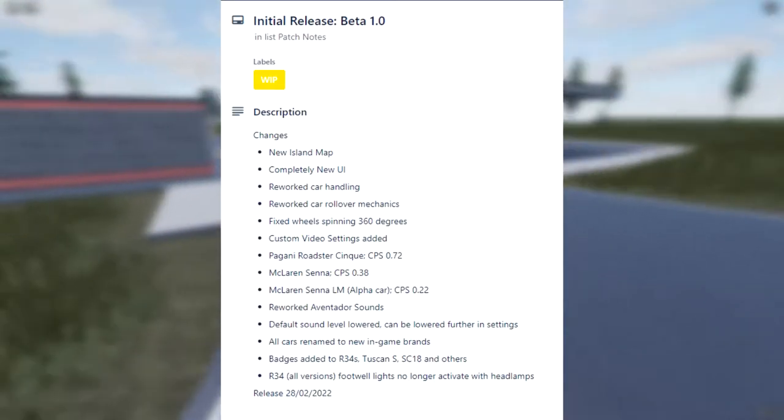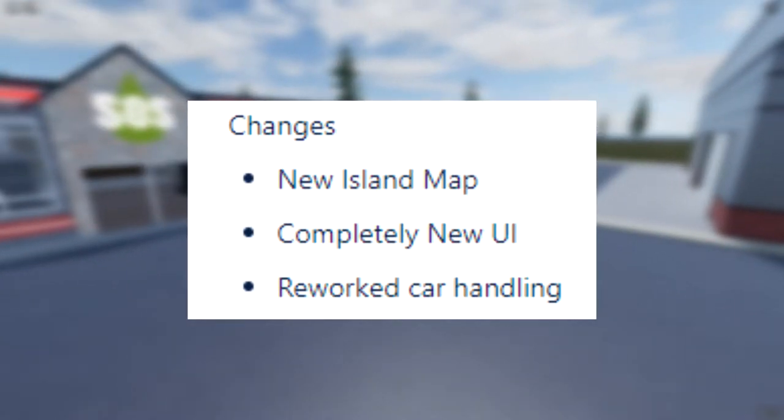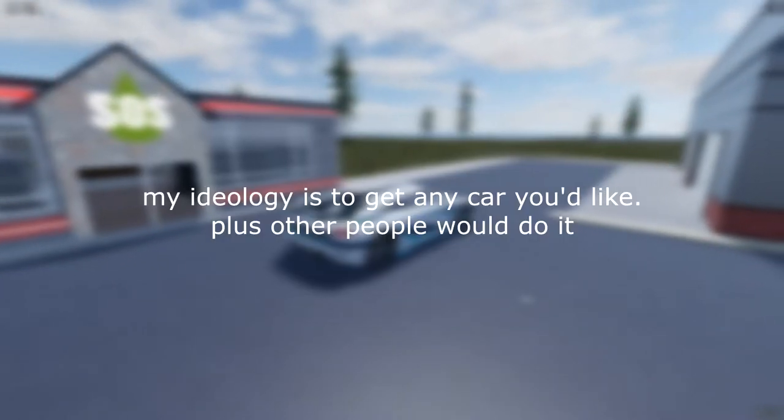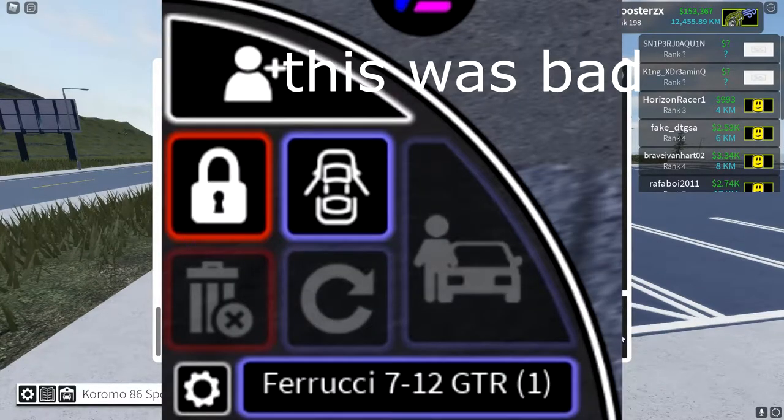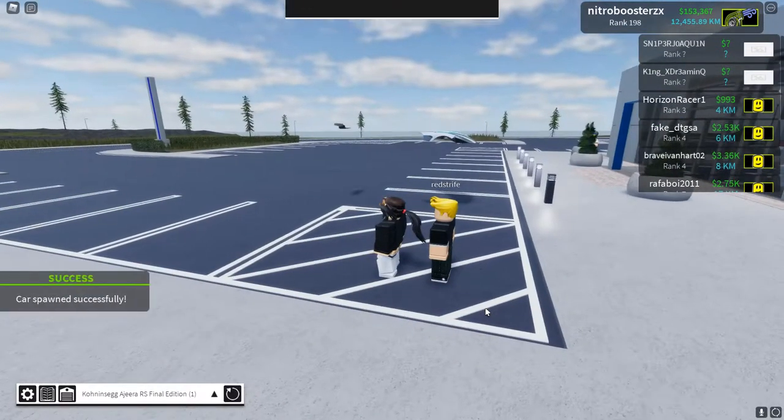I will be mainly talking about these three major points. First, let's talk about the new UI, because it is something that I immediately noticed upon opening up the game. Mainly because now it's way more simplistic than it used to be. Furthermore, you don't have to spend five minutes trying to figure out how to spawn your car.